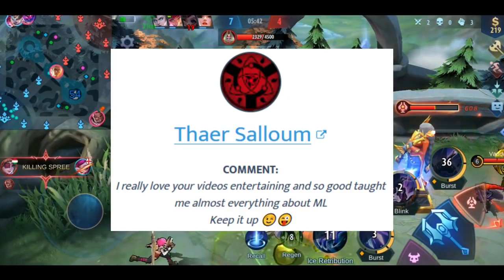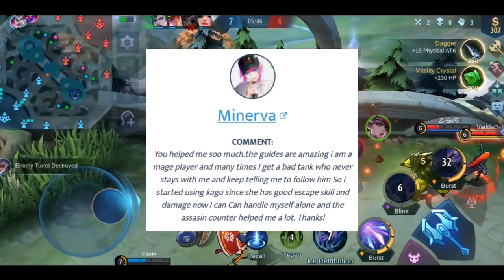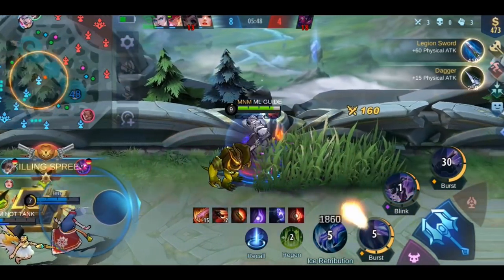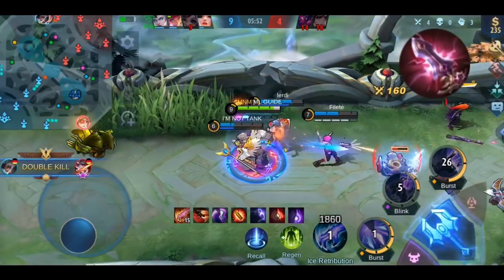Five shoutouts quickly: Ter, Salomon, Lind, Dorsey J, Jantimuta, and Minerva. Comment something nice — you've got it. Let's finally start with the items and talk about Divine Glaive.